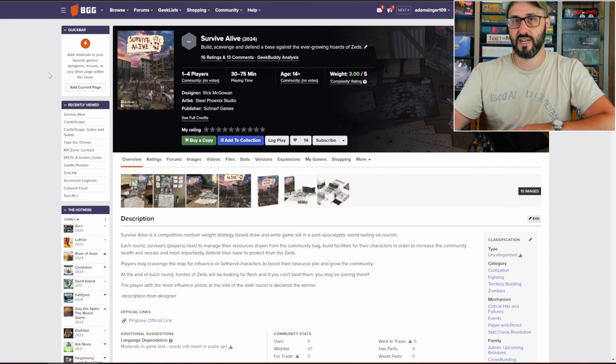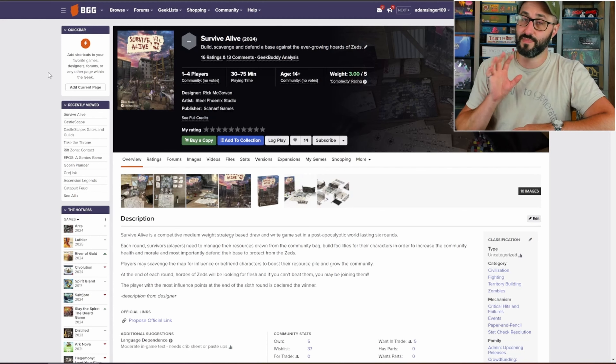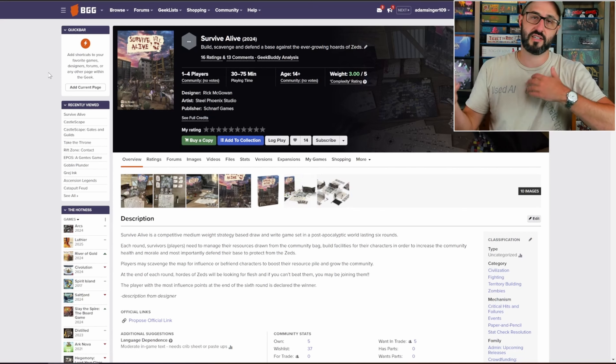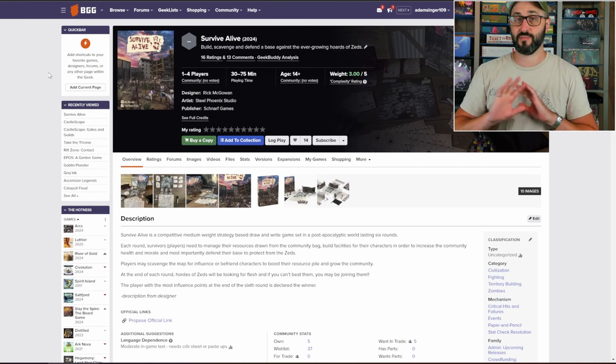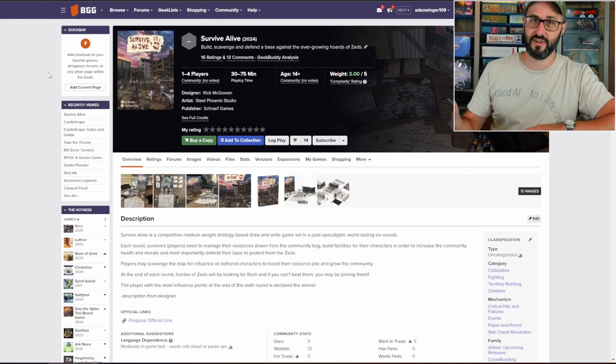Even in this game, players are going to be trying to survive during a zombie apocalypse, but this game is nothing like I was expecting it to be, because most games with this theme tend to be cooperative and tend to use basic action selection, usually categorized as an Ameritrash style of board game. But this one is actually completely different — first of all, this one is competitive, and secondly, this one is actually a draw and write.